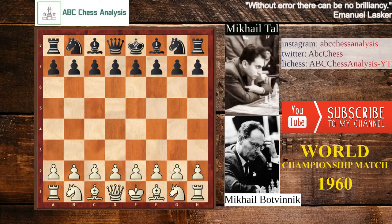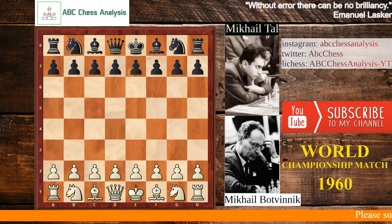Hello chess friends and welcome to round 4 of the World Championship match from 1960 between Tal and Botvinnik. We have one nice draw but a very sharp game. They play the Nimzo-Indian, Sämisch variation, and let's see how it goes.